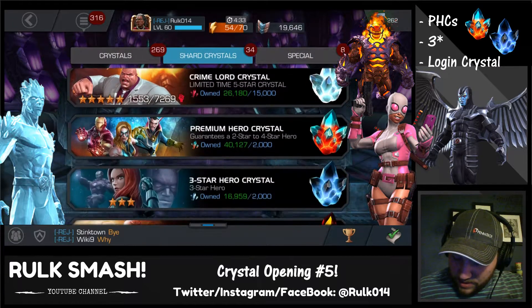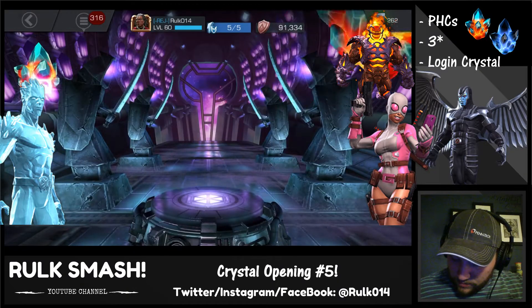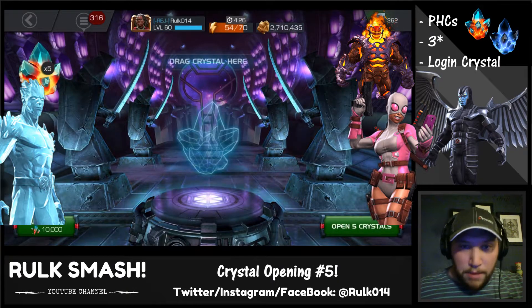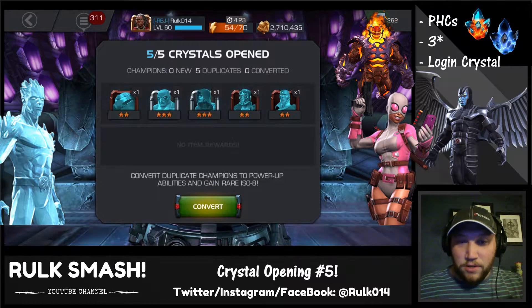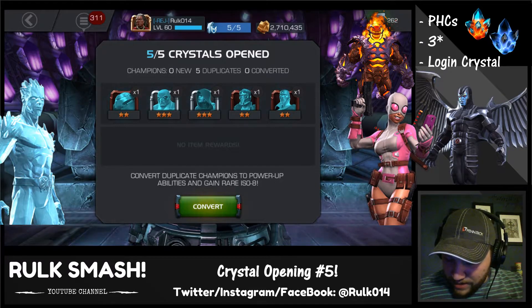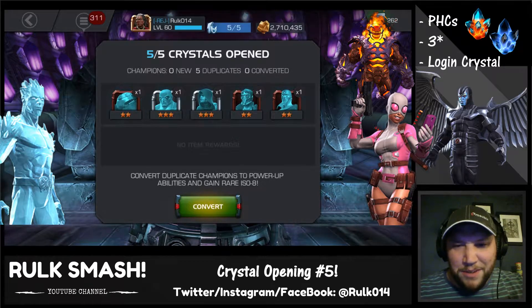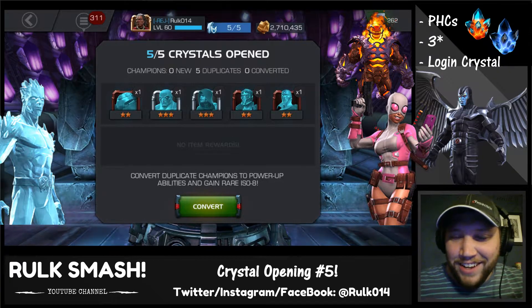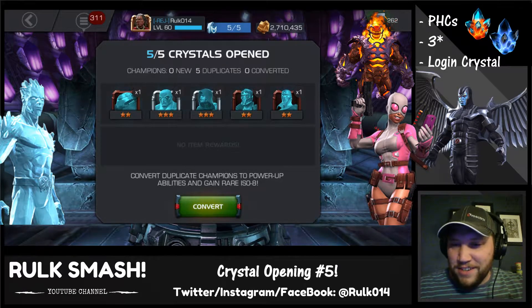Let's do batches of five now. Pop them — hey, another three-star! Actually two three-stars from that batch: we pulled Guillotine again and we got Drax. That's awesome — so what are we up to now? Holy cow, that's five three-stars!